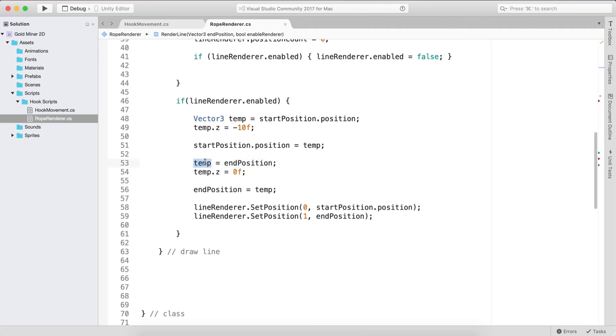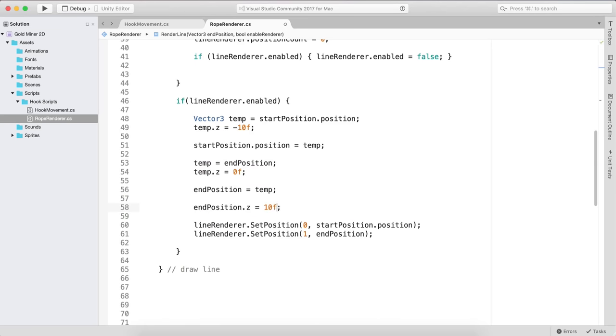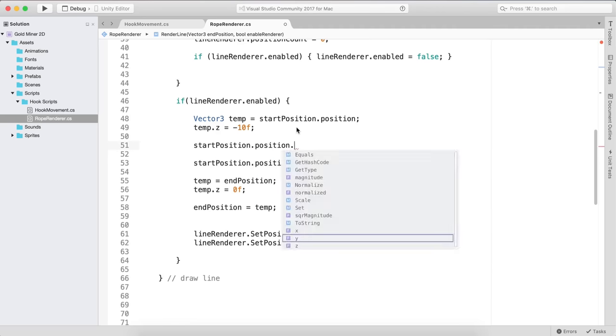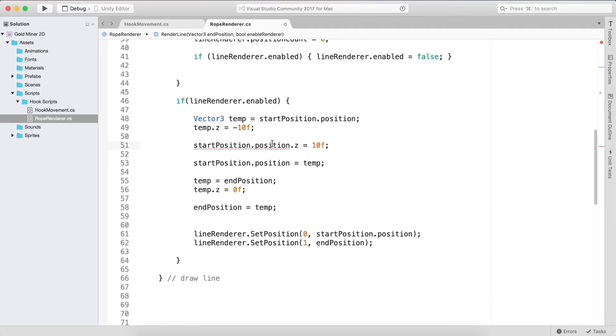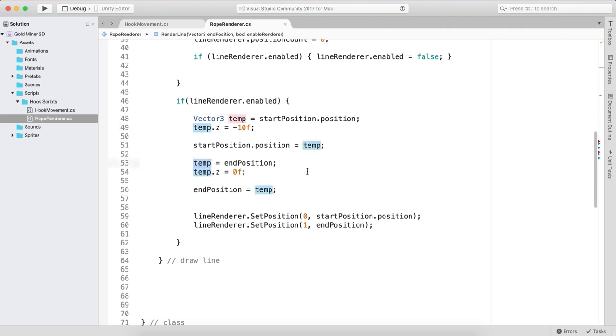Then transform.position = temp, which reassigns the new calculated position. Now we need to make sure the hook does not go infinitely. If temp.y <= minimumY, then moveDown = false — so the hook starts moving back up. And if temp.y >= initialY, then canRotate = true — we resume rotation. We also deactivate the line renderer, reset moveSpeed = initialMoveSpeed, and call SoundManager.instance.RopeStretch(false). Make sure all three functions are called in Update.